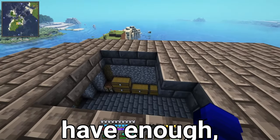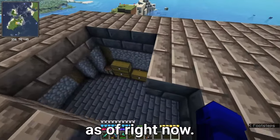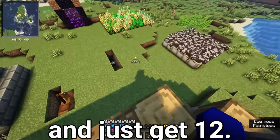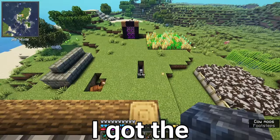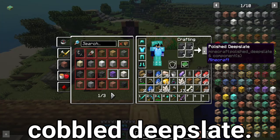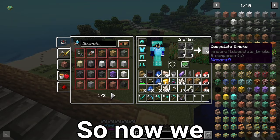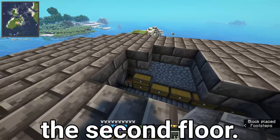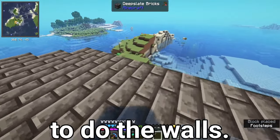I don't have enough - I need 12 more. I don't have a stone cutter right now so I'm gonna go back and just get 12 more, that won't take long. Okay, I got the cobble deep slate so now we should be done with the flooring of the second floor, but we still have to do the walls.